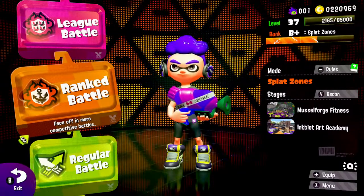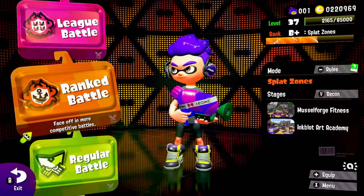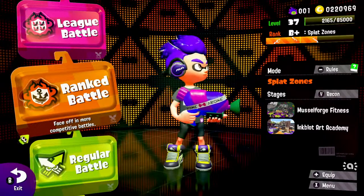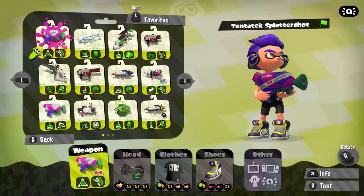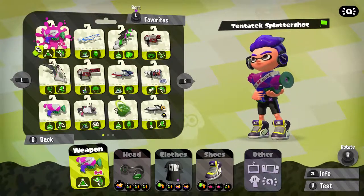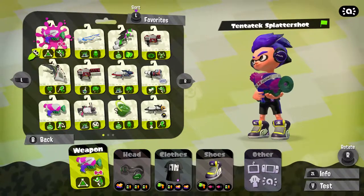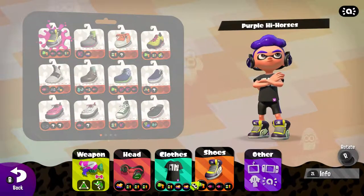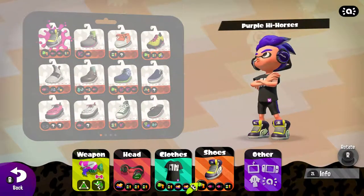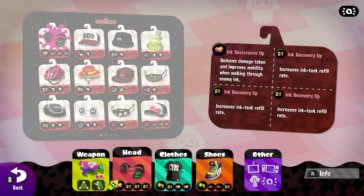I thought I'd play some online games today. To start off, we are going to be playing Splat Zones on Muscle Forge Fitness and Inkblot Art Academy. I'm going to quickly go over the weapon I'm using and the gear I'm using. I'm going to use the Tenatek — this is the weapon I've been using the most lately. It's a cool weapon, got a cool special and sub. I have the squid fin hook cans, the black t-shirt, and the purple high horses. Got a bit of swim speed, a bit of ink resistance, and some ink recovery ups.